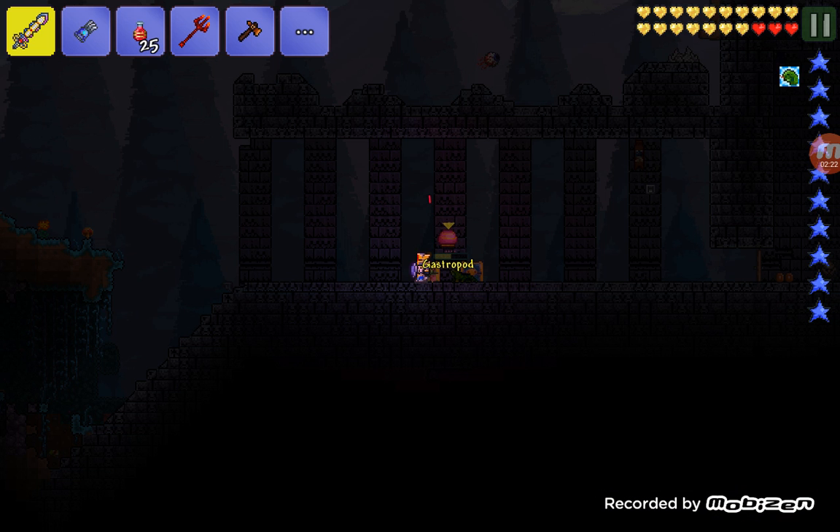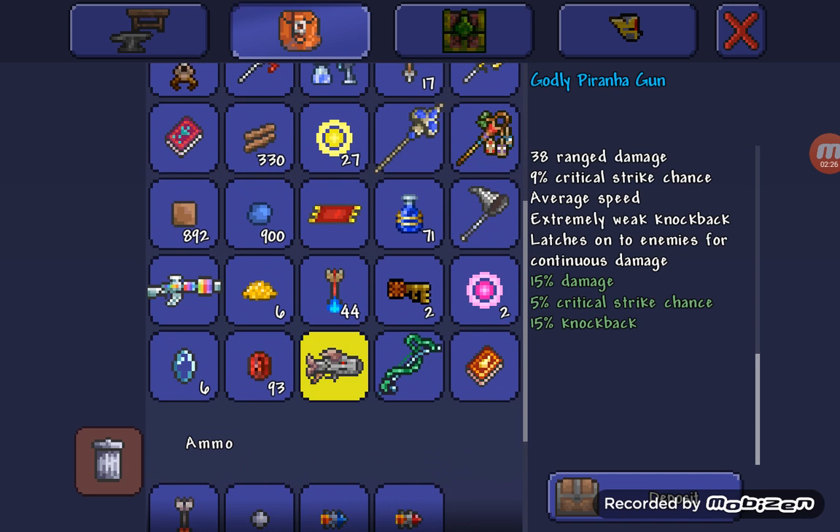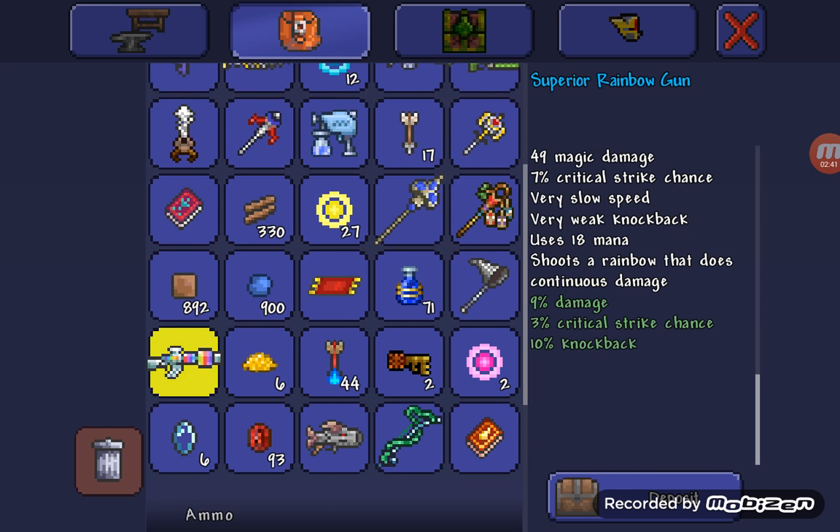So let's quickly show you what the Piranha Gun does. It has 38 range damage, a 9% critical strike chance, an average speed, extremely weak knockback, and it latches on to enemies for continuous damage, just like the rainbow gun, which I showed in my last video.